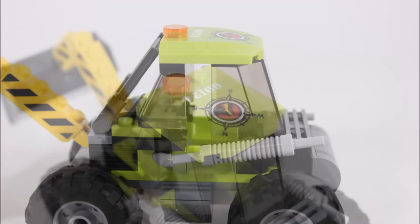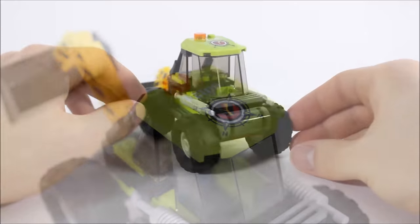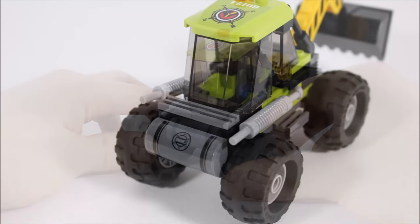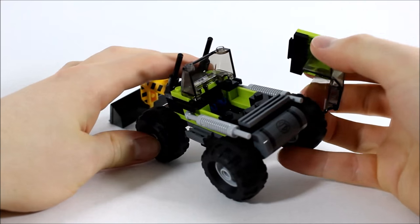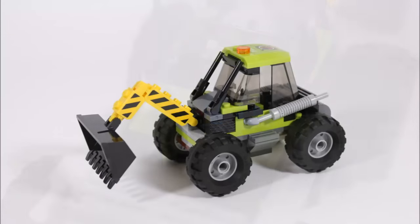The cab itself has two window pieces and a green roof with the logo sticker and orange light. At the rear there are grill pieces and a rounded fuel tank piece, which finishes its large vehicle look off nicely. If we pop off the roof, inside we put in two joysticks for the driver. That's the digger — it looks cool with its big wheels, moveable bucket, and armoured cab, and it was great to make for the quarry.